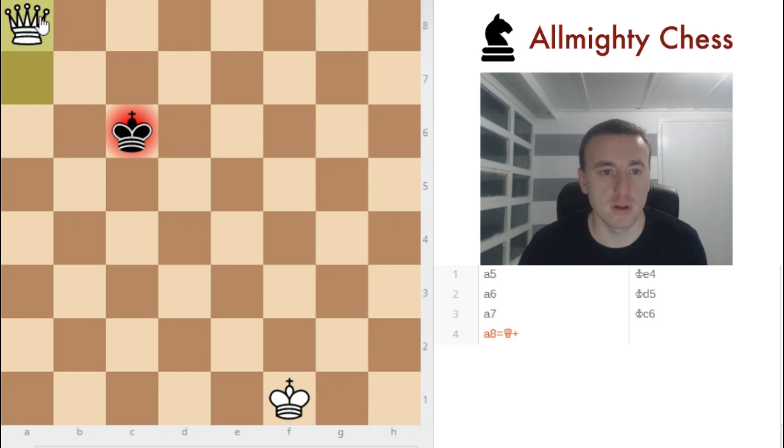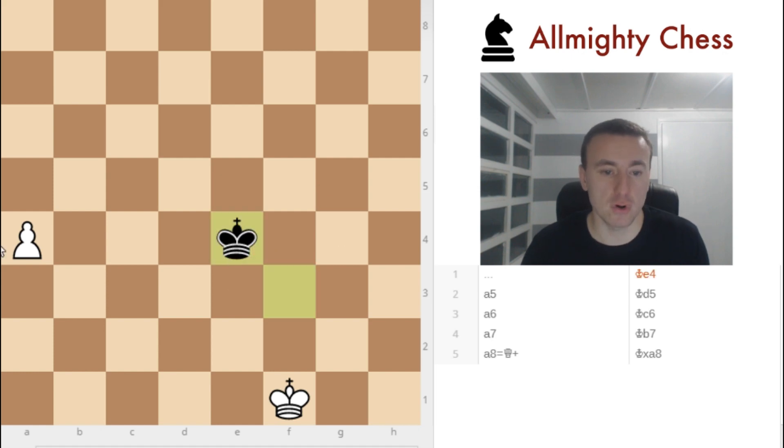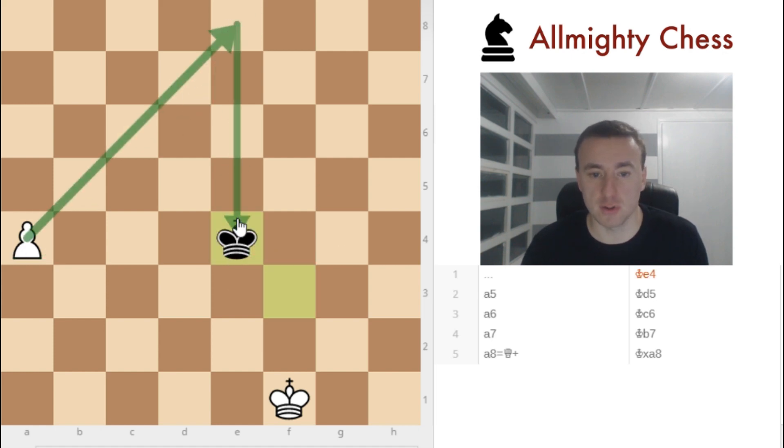So it's easily winnable — you can check out my video about queen endgames. Now let's check out the situation where black is first to move. He plays King e4, and as you can see black has entered the square. So: a5, King d5, a6, King c6, a7, King b7, queen — and he is capturing it.